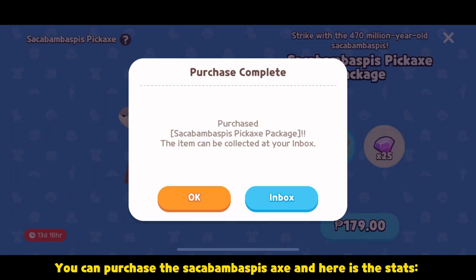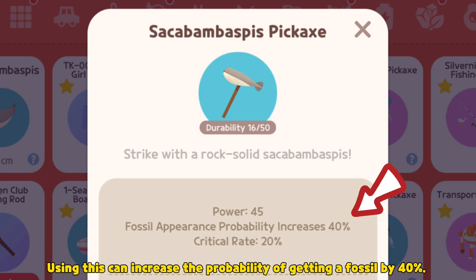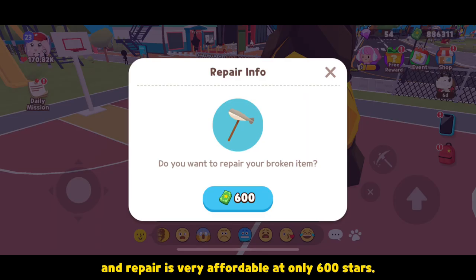You can purchase the Sacabambaspis Axe — here are the stats. Using this can increase the probability of getting a fossil by 40%. Durability is 50, and repair is very affordable at only 600 stars.